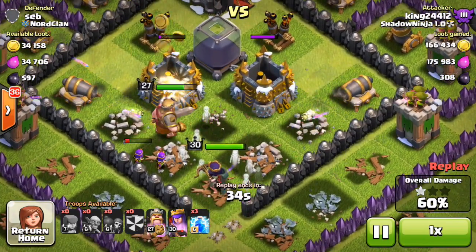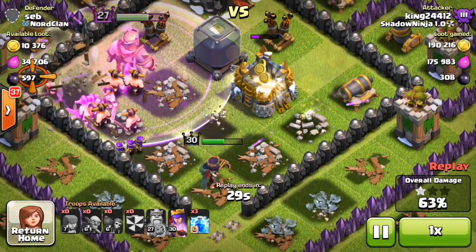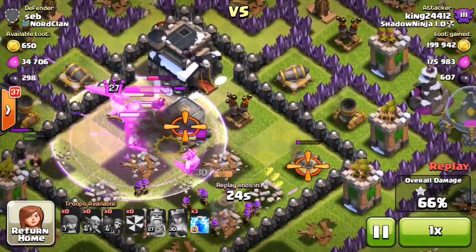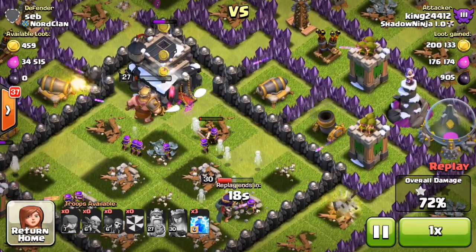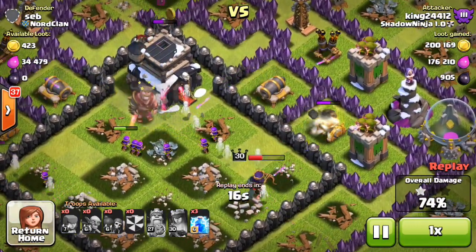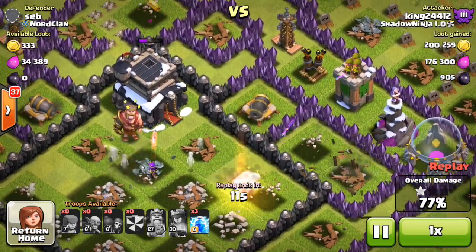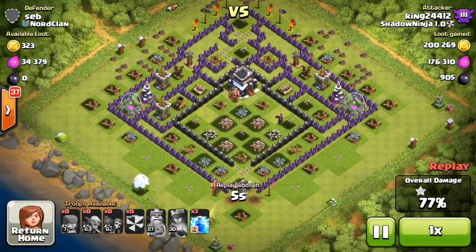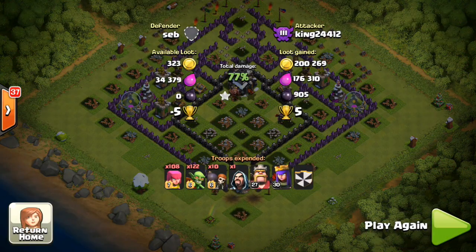Most of the loot is already gone — we've stolen most of it. The king is enraged and I'm going to invis the queen right now. Got all that dark elixir, which is only 900 but pretty solid. The king is going to go down before he can take the town hall out — it's at about half health. Unfortunately the queen won't have the health to help out, so we're not going to get the town hall, but it only has 30% health and we cleared up pretty much all the loot. 200,000 gold, 176,000 elixir, 900 dark, and 5 more trophies.